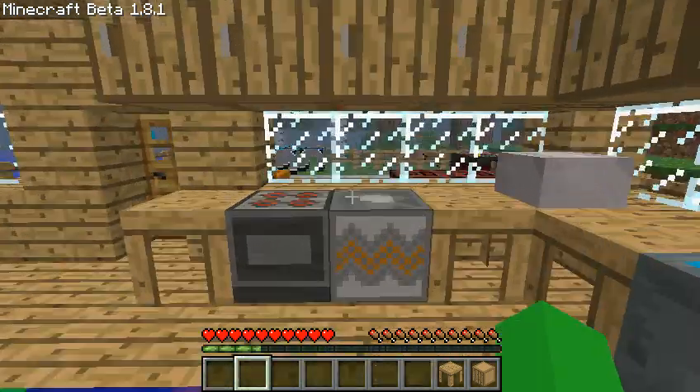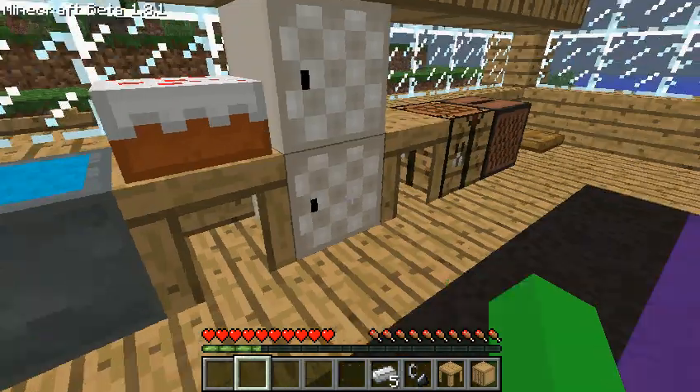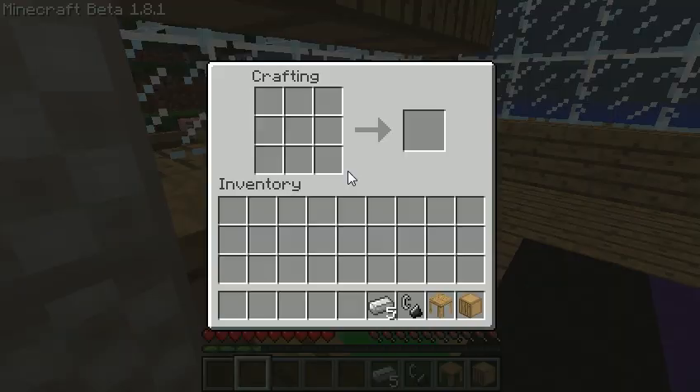Next we're going to build the stove. You need flint and steel and iron. You come over here and you put the iron in it like a helmet, and you put the flint and steel in the middle, and you get a stove.